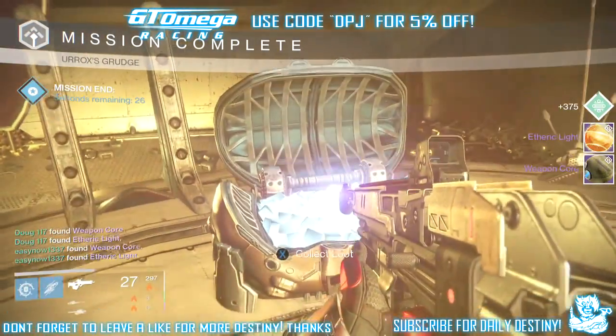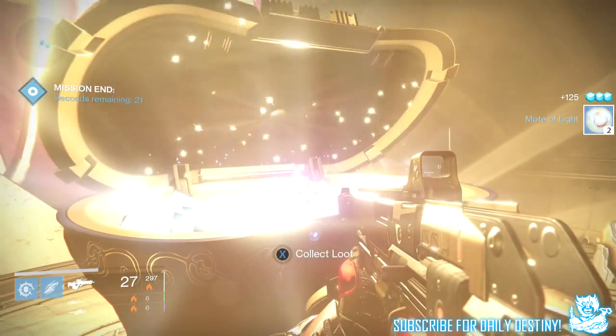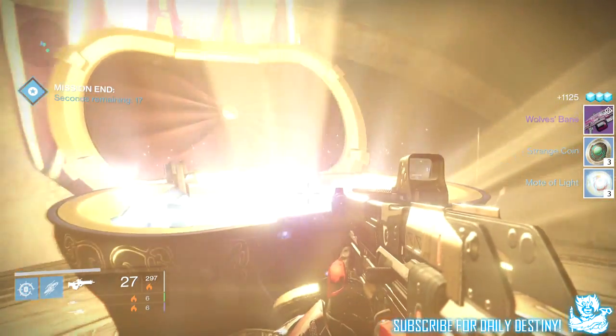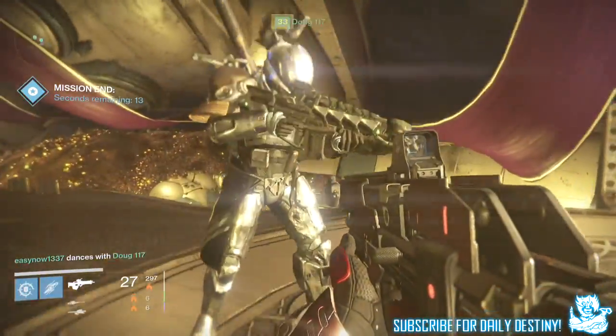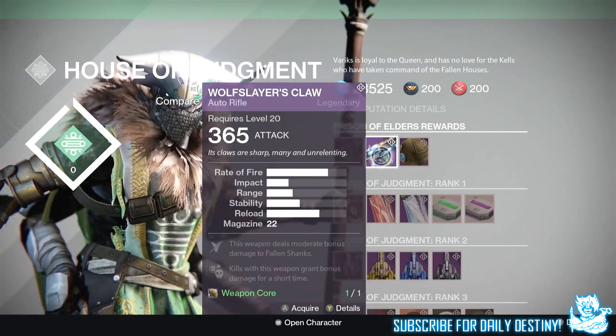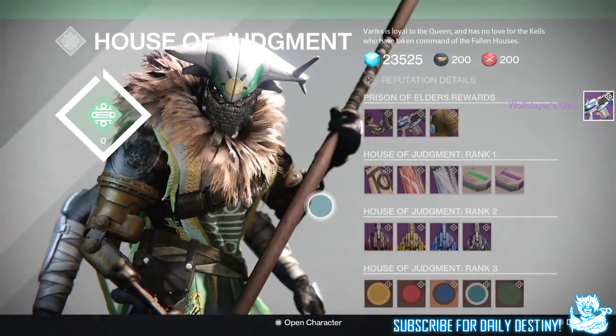Moving onto the level 34, I got an etheric light, a weapon core, five motes of light, three strange coins, and the Wolf's Bane queen heavy machine gun, which looks absolutely epic. With the weapon core I went and bought the Wolf Slayer's Claw from Variks the Loyal — that's the auto rifle he has to offer this week, which I'm really enjoying using.